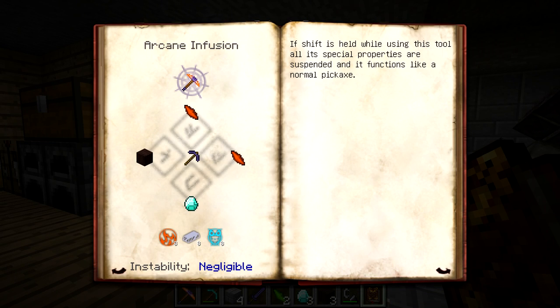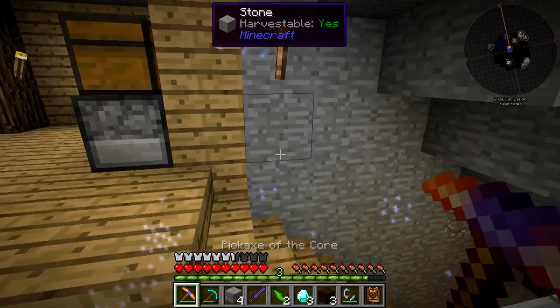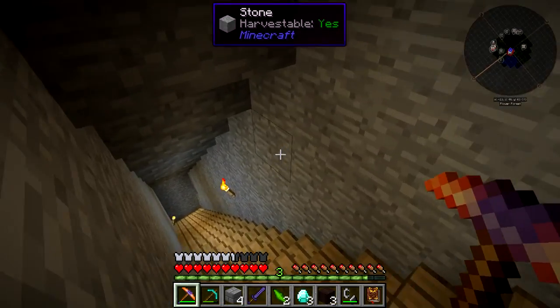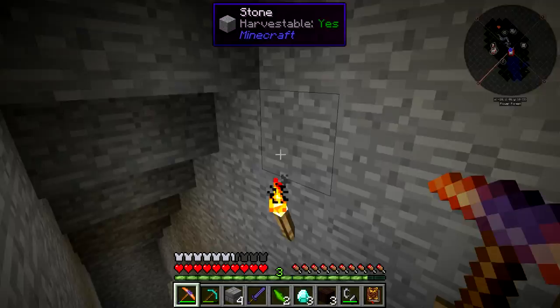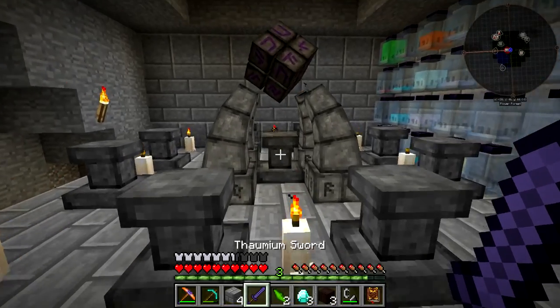Let's mess around with the pickaxe a little before jumping into the other ones. Right-clicking against a surface - whoa! Those little flashes are telling us where the ore actually is. There's ore there, ore there. I assume that's what it is - don't take my word for that, but that would be what makes sense.